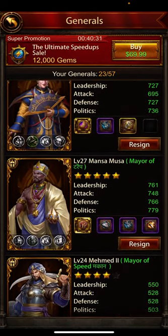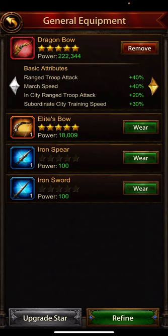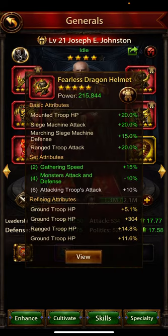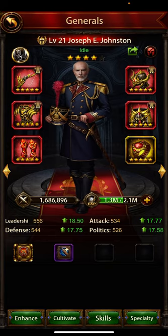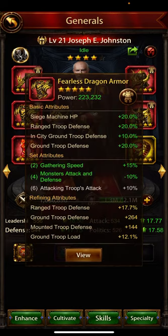Let's check after changing the equipment on my general. I'll quickly show you what equipment I had before. This general had low-level equipment — he had boots, a helmet, a ring, but no armor and no leg armor. So he had only four equipment slots filled at low level. I've now changed to high-level equipment which has sage machine attack and range troop attack. I've refined one — it has sage machine attack 12 and 146 — and this one has only range troop attack.